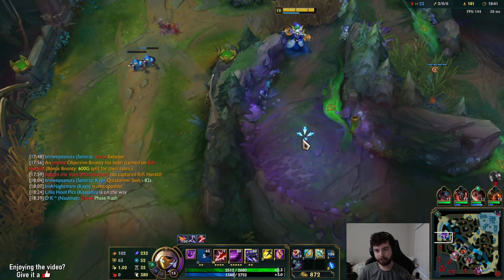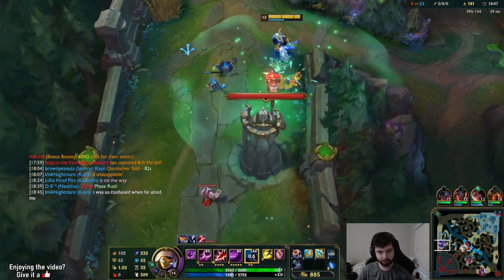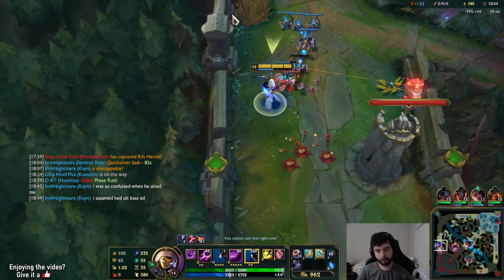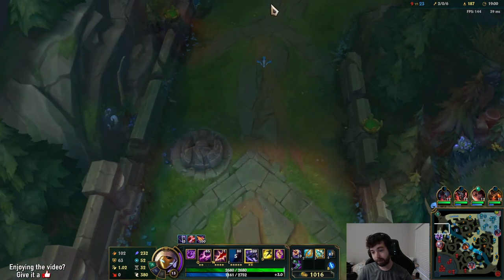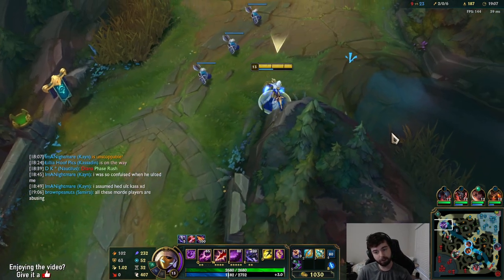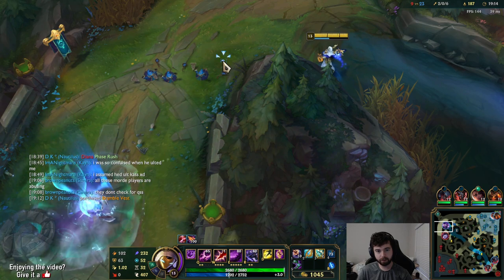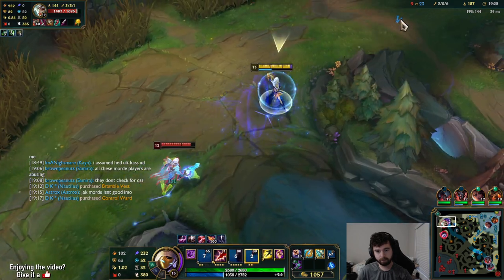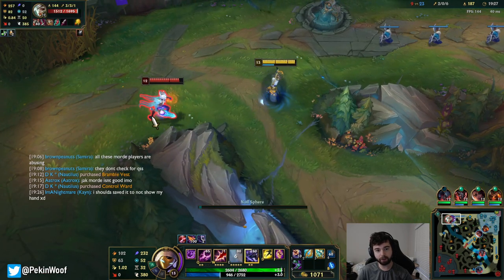It'd be great to get level 16 at the same time the Rod of Ages is fully stacked - we're at 15 stacks then level up to 10 stacks. We just one-shot the whole wave like that. We'll just run away because I'm the only person they can go for right now, not trying to throw the game. Ribbon and Lulu are both here, and Diana too. I was hoping she'd go around that corner but she didn't.